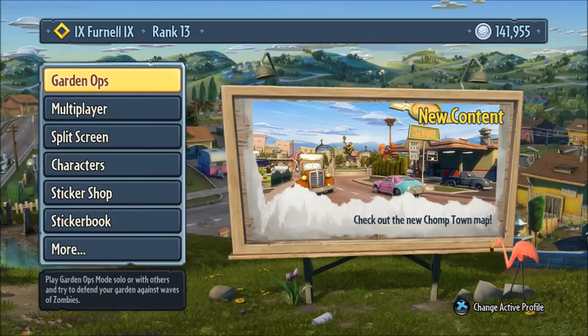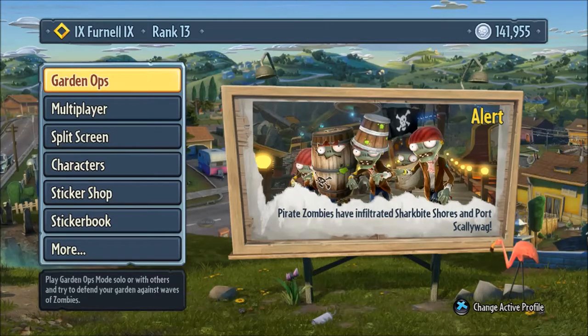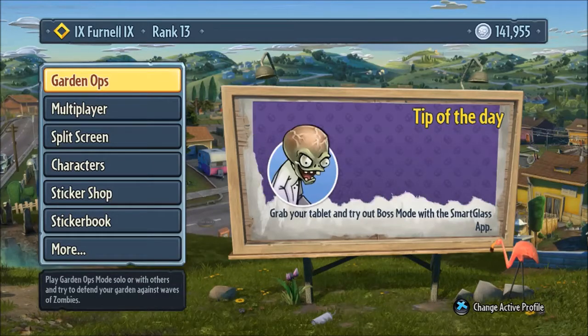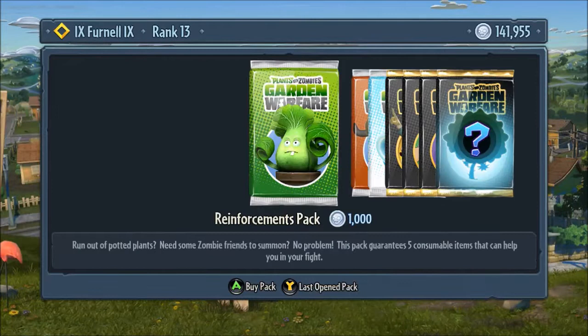Hey guys, the Two Bros here, welcome to Plants vs Zombies Garden Warfare! Today the brand new DLC, the Garden Variety Pack, has launched. We've got pirate zombies from Plants vs Zombies 2 on iPhone, which were absolutely awesome. We've also got the gnome bomb game mode — basically you place the gnome and defend it, sort of like search and destroy. And there's a new map called Chomptown, which is absolutely awesome.